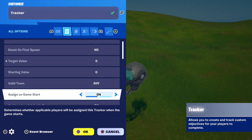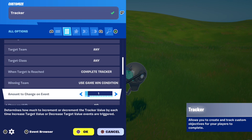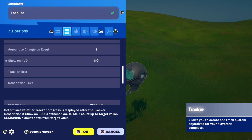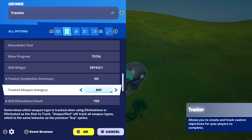Next, starting value: 0. Assign on game start: on. Sharing: all — this is a very important setting. If you have it set to individual, like the default, it will mess the whole thing up, so set it to all. Then when target is reached: complete tracker. Show on HUD: no. Tracker completion ceremony: no. Lastly, self elimination counts: yes.